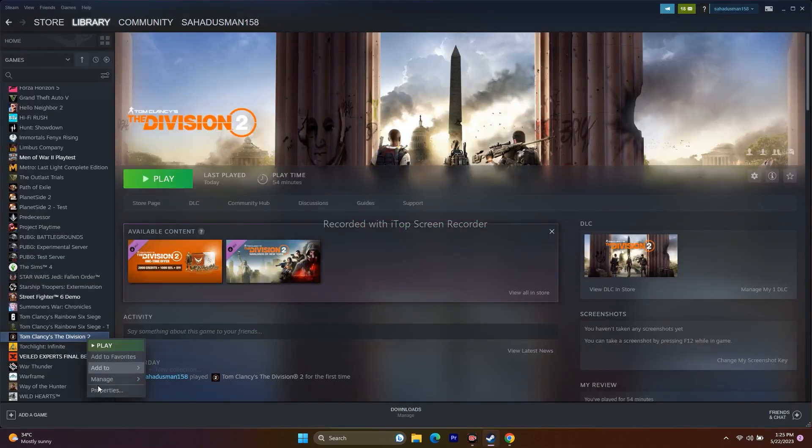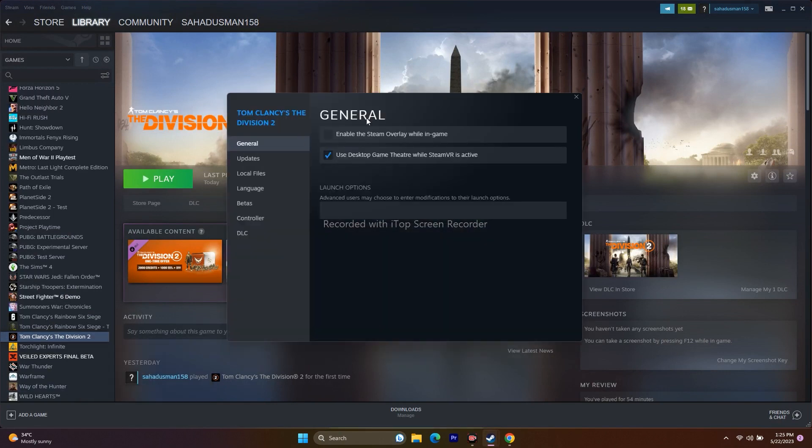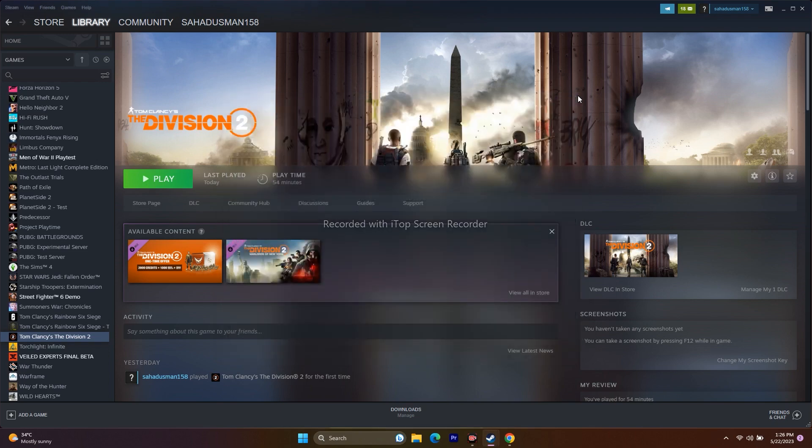Disable the Steam overlay by right-clicking the game, going to Properties, and unchecking the overlay option. If the game still doesn't launch, try adding a launch option: type '-dx11' first. If dx11 doesn't work, change it to '-dx12' and try launching the game again. One of these should work.